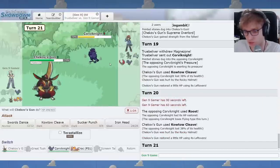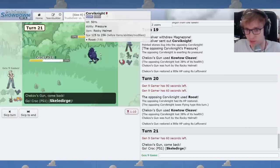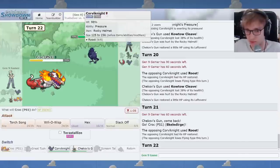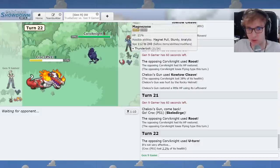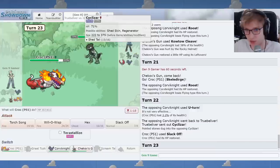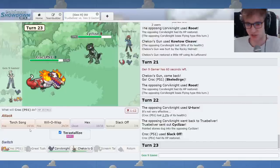How many dead? Three. Kowtow Cleave is doing... you got Foul Play boost. You got 38% minimum, folks. So this 100% kills. Oh, but you're faster than me. My bad. You also probably have Body Press. I actually forgot that this would be faster. Because it's like a defensive Pokemon. That was my mistake. I'll Slack Off here. Super good. Here's Cyclizar.